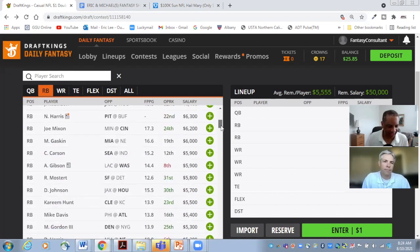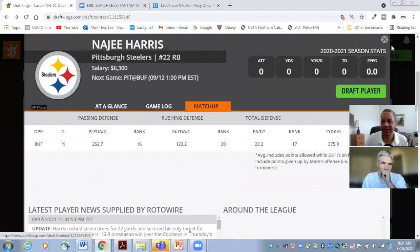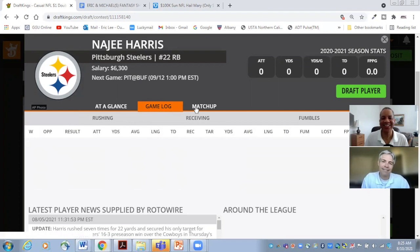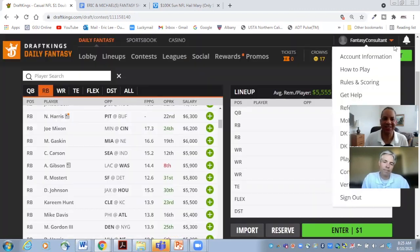At $6,300 we have Najee Harris. I saw this guy play in high school because he's from our home conference, and the guy was an absolute beast. We saw the same from him at Alabama — not just great on the ground, but fantastic hands. Alabama waited until last year to really showcase him, and I think Pittsburgh will do the same. He's fresh and ready to take a beating. He's going to put up substantial numbers, but he's a rookie. We haven't seen him play in the NFL yet. My bigger concern is the Steelers' offensive line.